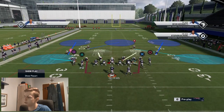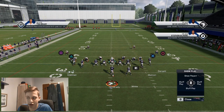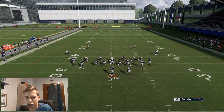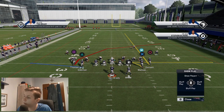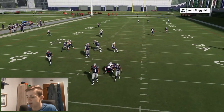Just going to come out in standard cover three. You want the crossing route, in my experience, to go to the wide side of the field. This is how we want it. All we want to do is streak circle and then put a zig route on our tight end. This is all we want to do. He broke this down in his video, so this is his setup.